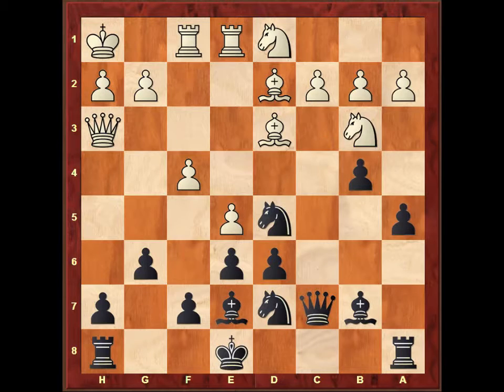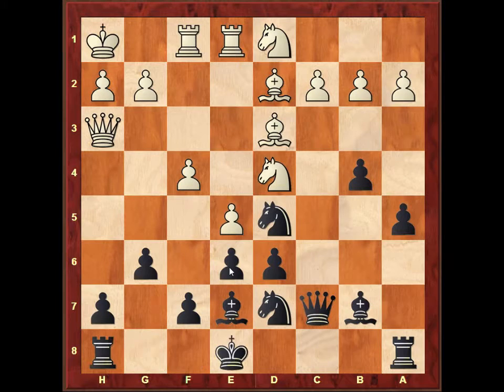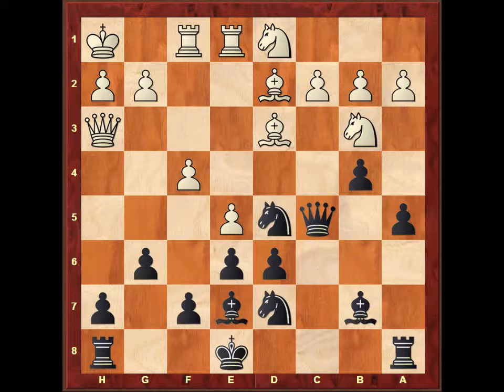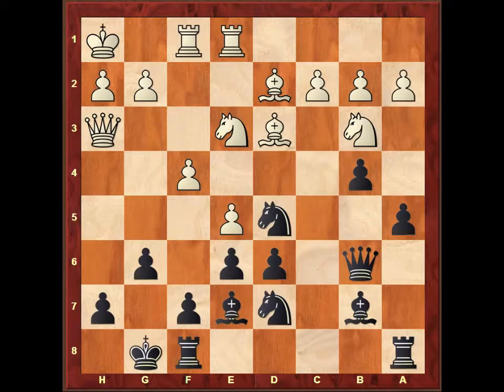Knight to d5. White played knight to d4. Now it is very dangerous to castle because of some sacrifices on e6. So I had to wait — instead I played queen to c5. The knight went back. I went queen to b6. Knight to e3. And only now I felt safe enough to castle. White played knight to g4, looking into an attack on the kingside. Now the better move was actually knight to c4, forking the queen, the d6 pawn, and the a5 pawn. Forks are pretty powerful — remember that.